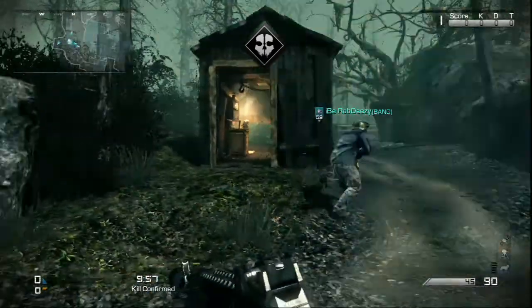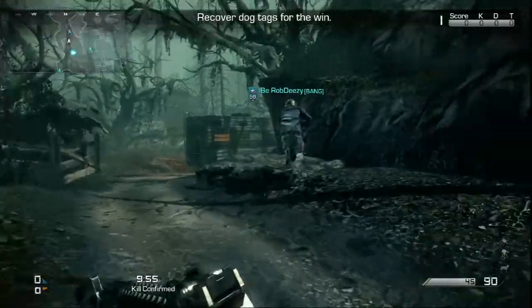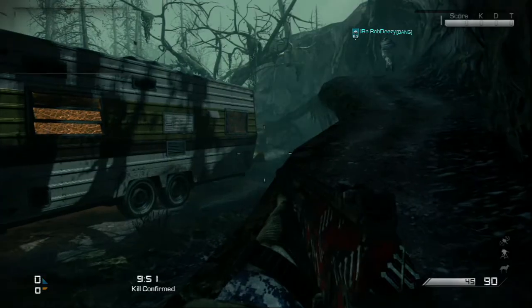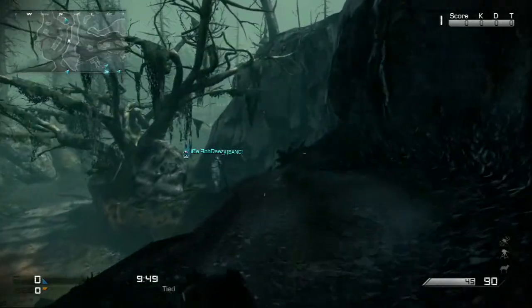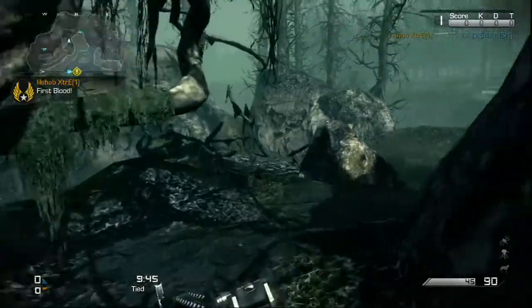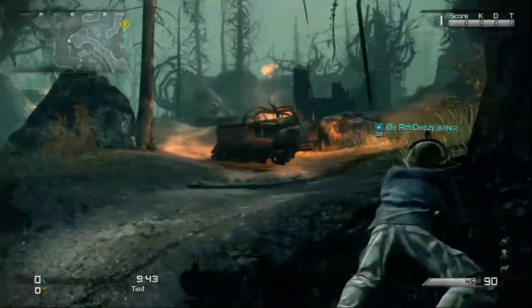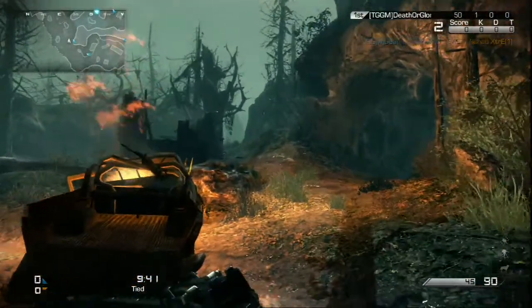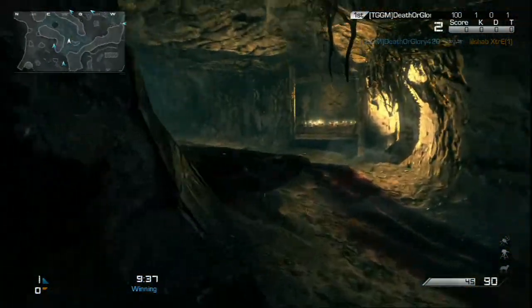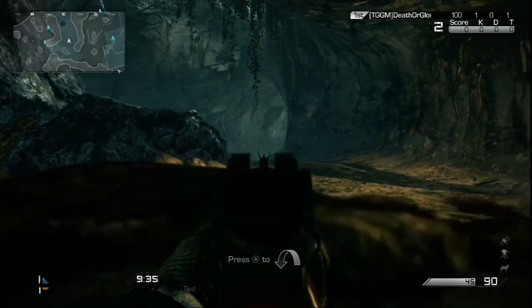Alright, so we're here playing some Fog — this is my first time playing Fog on Call of Duty Ghosts Onslaught DLC. We're playing Team Deathmatch, no kill confirmed, even though it says it in the loading screen. I'm probably gonna suck first time playing these maps because there's no spawn logic, and this is the map everybody wants to play because there's the Michael Myers killstreak on it.